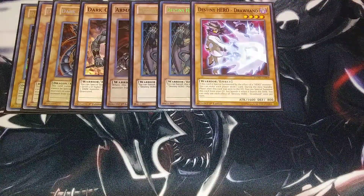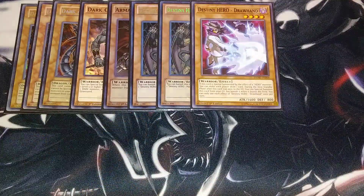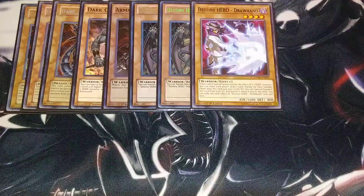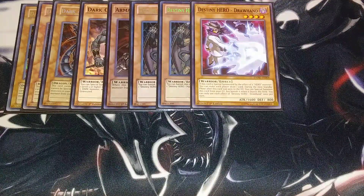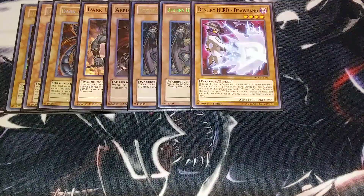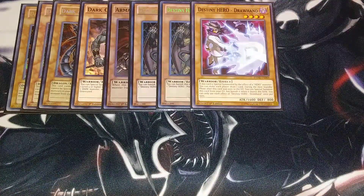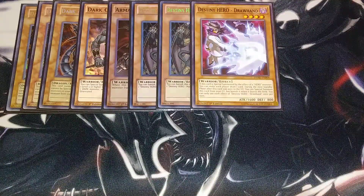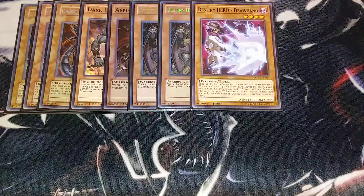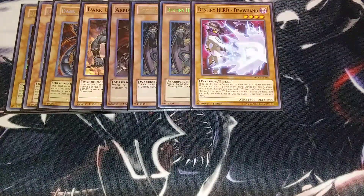I don't play Fusion Destiny in this deck anymore. Basically, what these cards do is you banish the copy of Malicious to special summon a Malicious from your deck. The copy of Draw Hand has a really neat effect that if this card is special summoned by the effect of a hero monster, you can make each player draw a card. And during the next Main Phase after this card was sent to the graveyard, you can special summon this card from your graveyard by banishing it — once per turn. It's not a bad card to just send to the graveyard and use as fusion material.